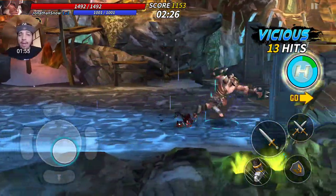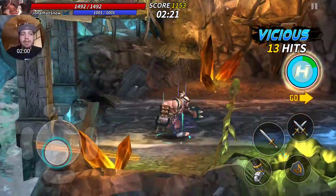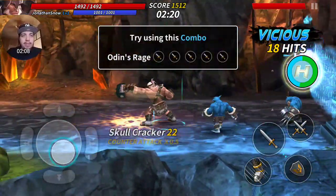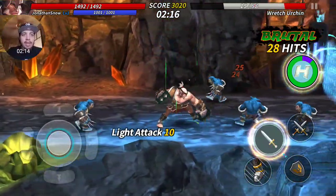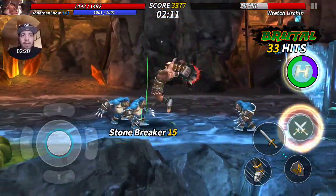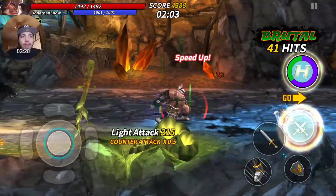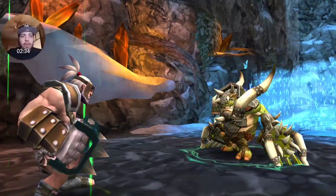So it looks like this is a beat-em-up, just like maybe Teenage Mutant Ninja Turtles, or the old school Power Rangers or the Simpsons game. We can do some combinations - they're teaching us the basic combos like light, light, light, light to heavy. We can do heavy, heavy, heavy. It looks like Roman Reigns' Superman punch. It feels really smooth by the way.